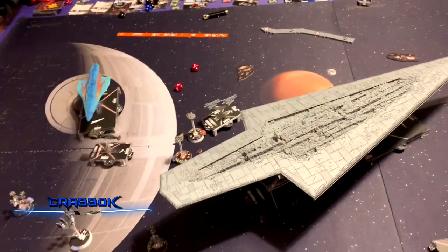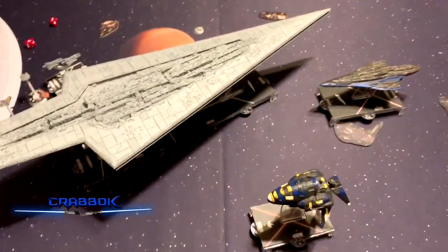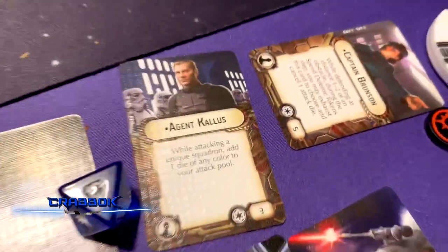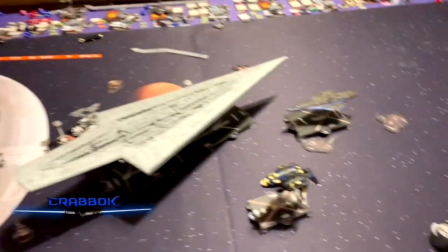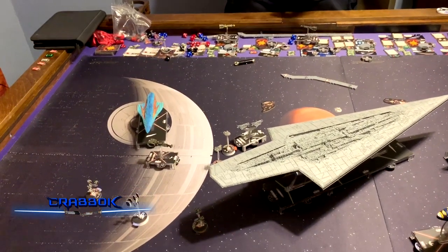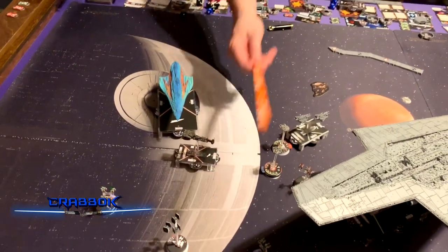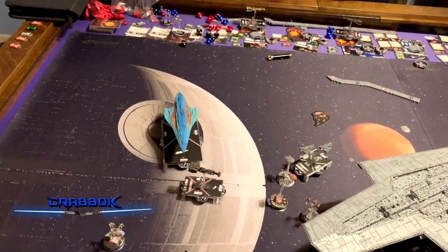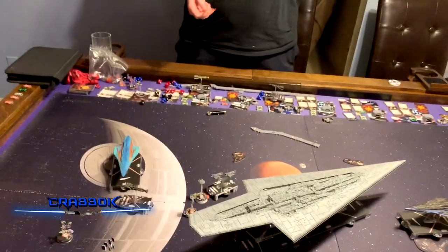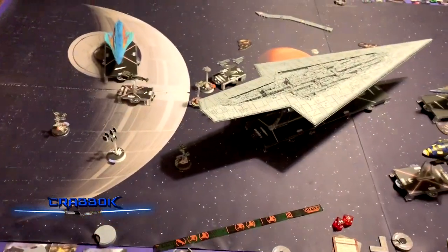Brunson cancels it. Her first name — I'll call her Anastasia Brunson. Actually, alliteration like Marvel superheroes — Barbara Brunson or Betty Brunson. I'm going to shoot a flak shot at a squadron. Nothing. Moving on — the Gozanti goes to speed two. Sean is going to ram the Gozanti, which kills it. Poor Gozanti — that was Thrawn's ship at one point.